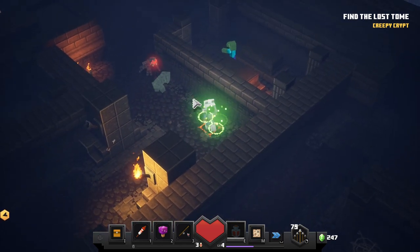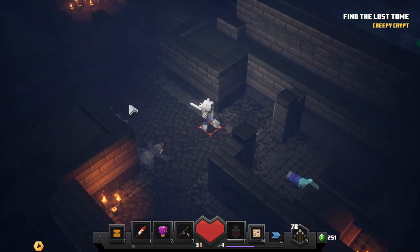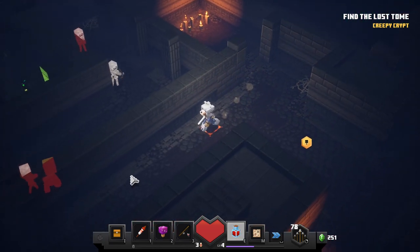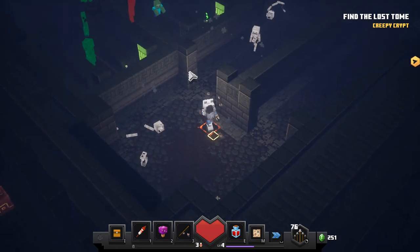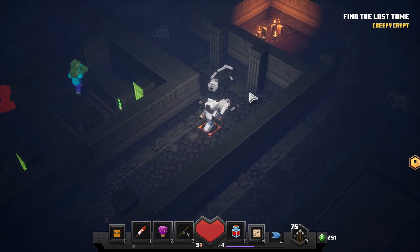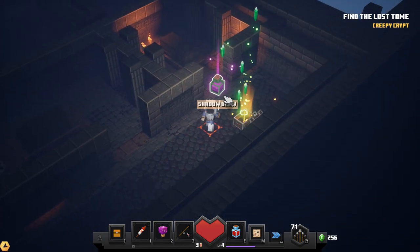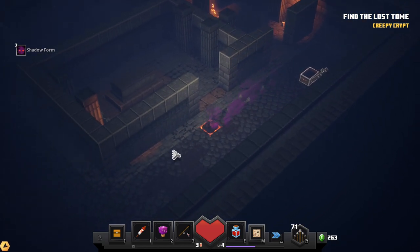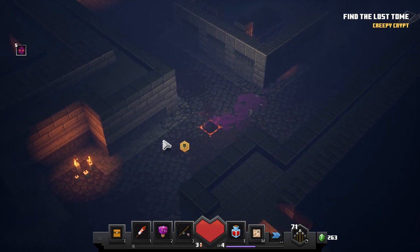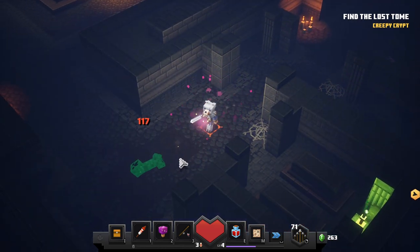I want to be sure to check everywhere. That creeper was not on your side, huh. Found a chest - invisibility potion! Shadow form. Does it last for very long? That's cool though - not sure what I would use it for if it doesn't last that long.